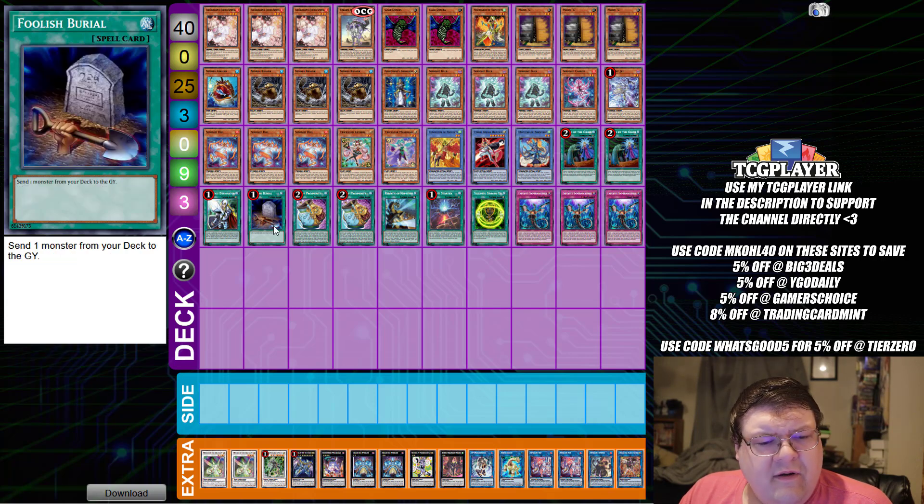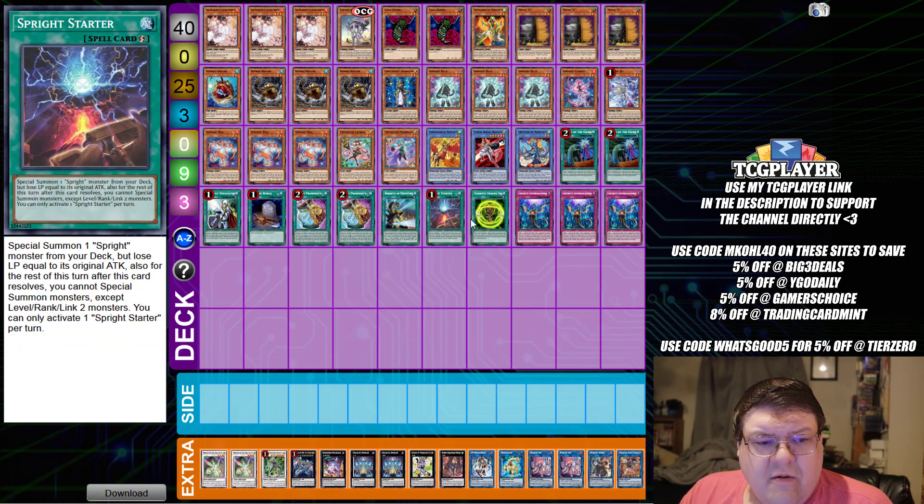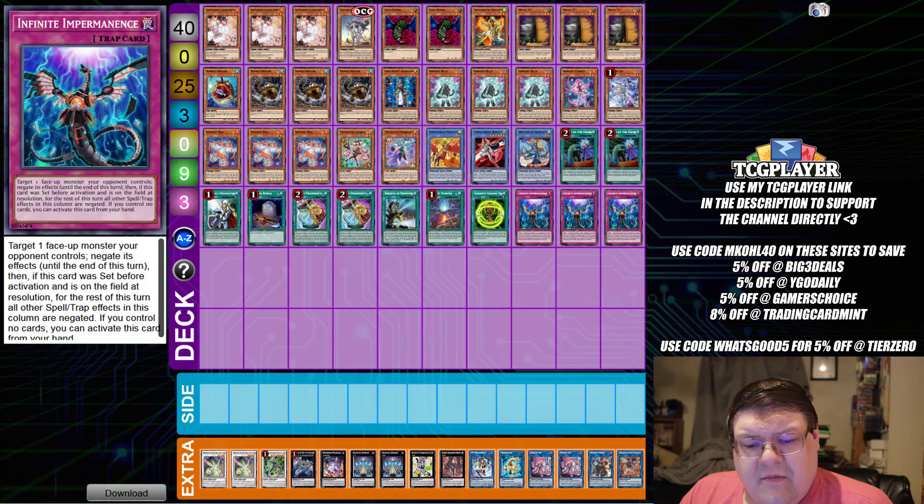Then we have two Called by the Grave, one Crossout Designator, one Foolish Burial, two Pot of Prosperity, one Rebirth of Nepthys, one Starter, one Charging Cell, and triple copies of Infinite Impermanence.